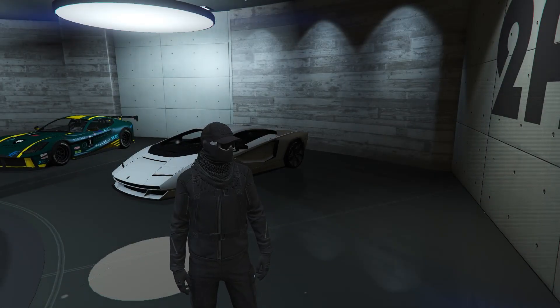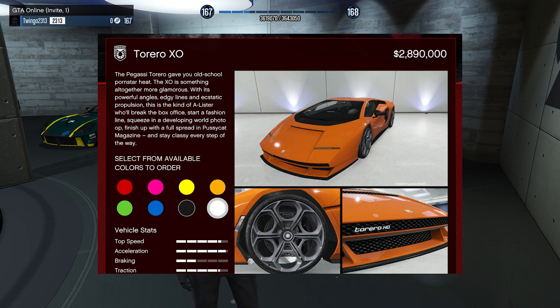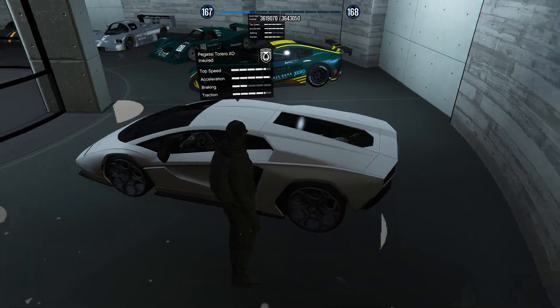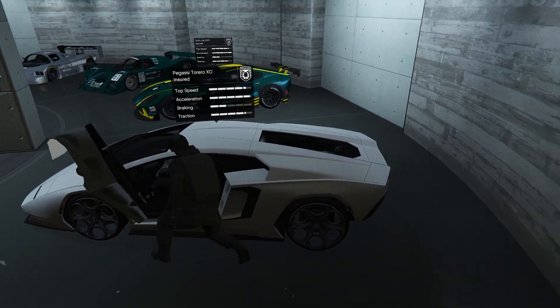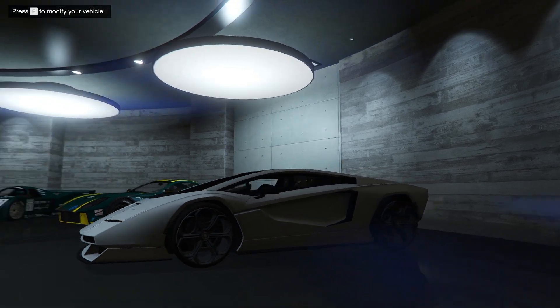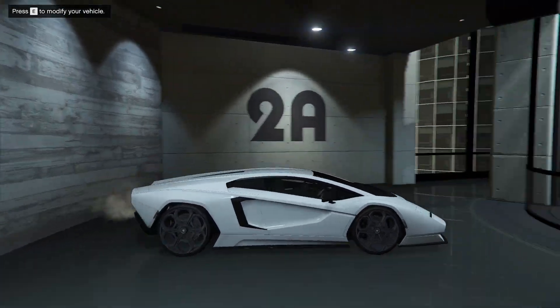Welcome back to another customization episode. Today we're working with the Pegasi Torero XO, based off the 2022 Lamborghini Countach. It comes in just under 2.9 million dollars. It sounds good too — very expensive car.